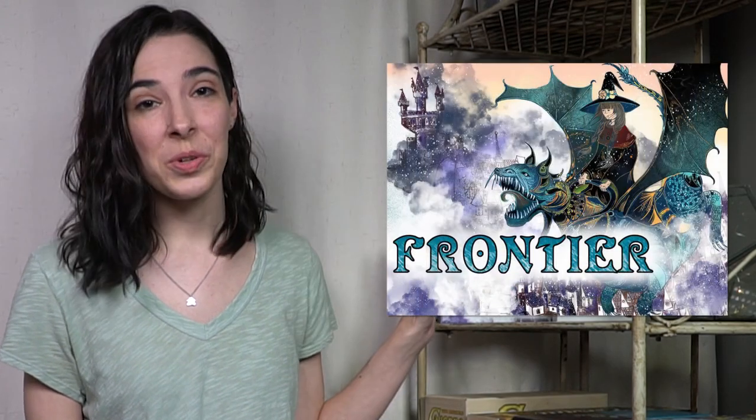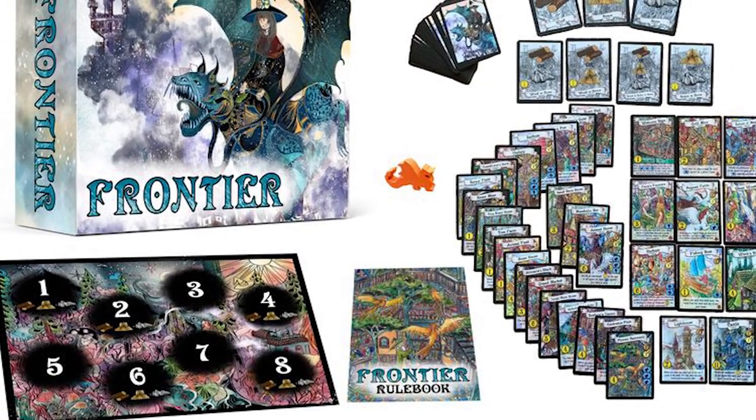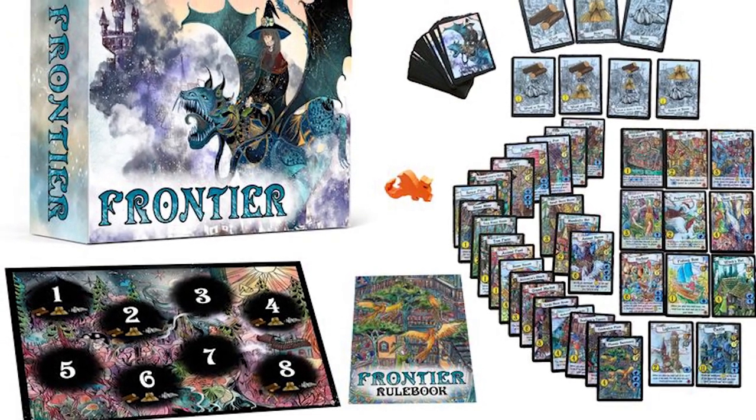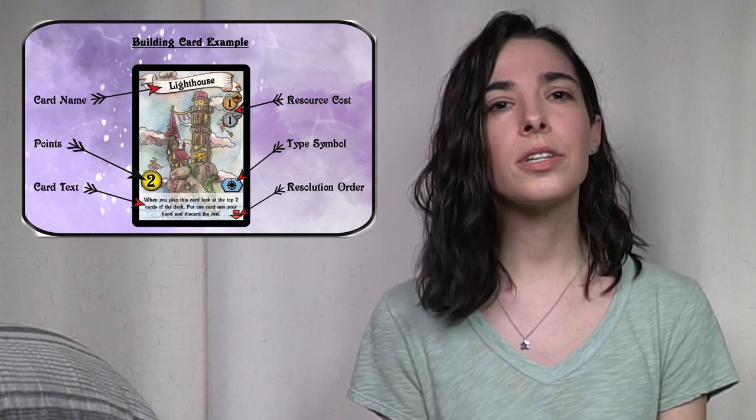Next, I want to talk about Frontier Enchanted Land, and I'm really liking this game right now. It is also a pretty short game at around 30 minutes. It is a card drafting and tableau building game where at the end you end up with your very own fantasy town — maybe a menagerie of creatures, stone huts for a bunch of witches, all kinds of different little shops and buildings. The art is beautiful, as you can see on the cover, and there's a really cute little dragon meeple used to track the rounds of the game.